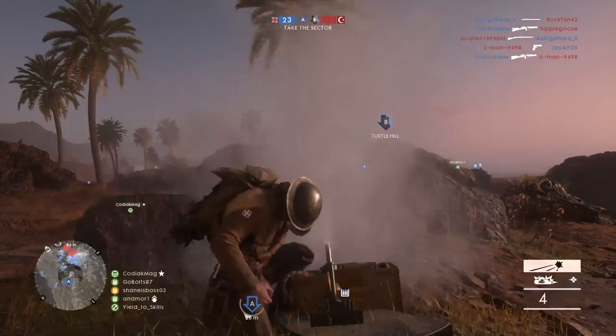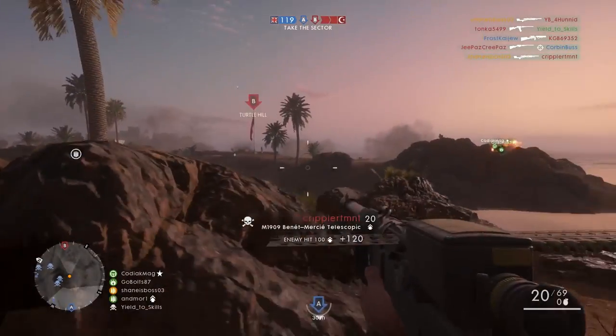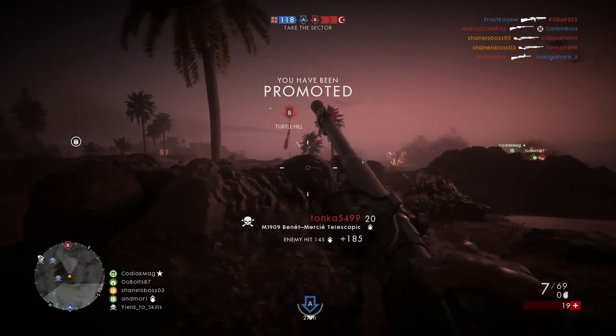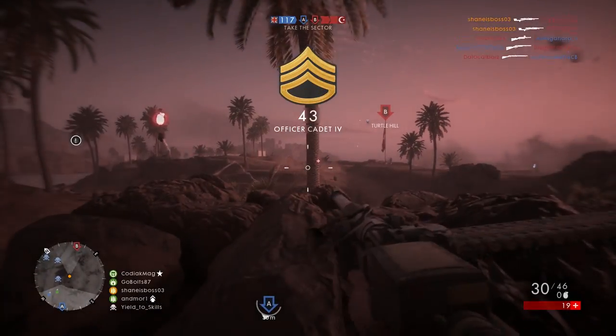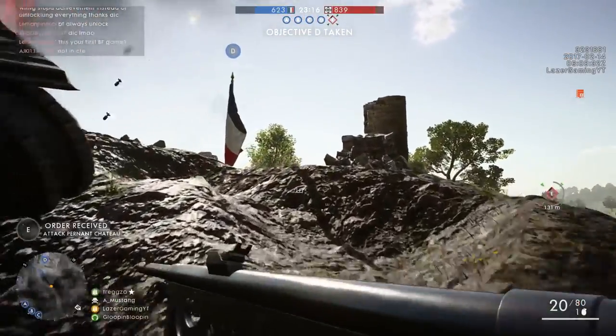Similar to the 50 kills with the Lewis Gun Suppressive, once you unlock this light machine gun you'll be getting a weapon that has the slowest fire rate in the game at 360 rounds per minute — or at least the slowest fire rate out of the automatic weapons.